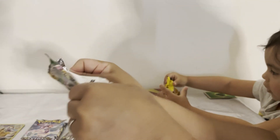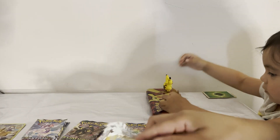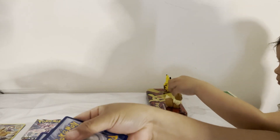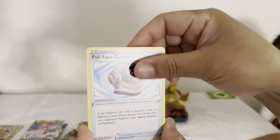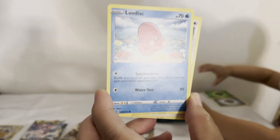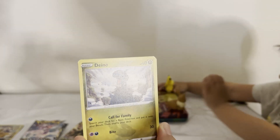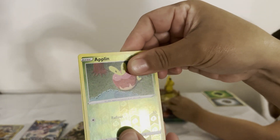Eevee pack next. We got energy, Eevee is coming — Spirit Mask, Full Face Guard, Rescue Carrier, Lap Desk, Fletchling, Chincho, Dino, Petilil, Alolan. My Eevee!